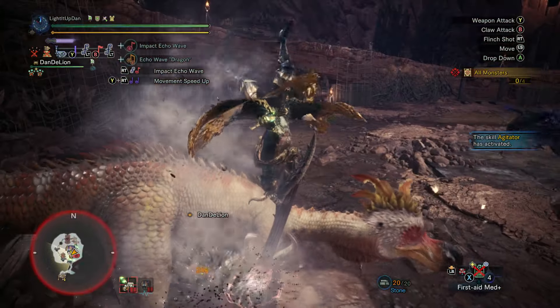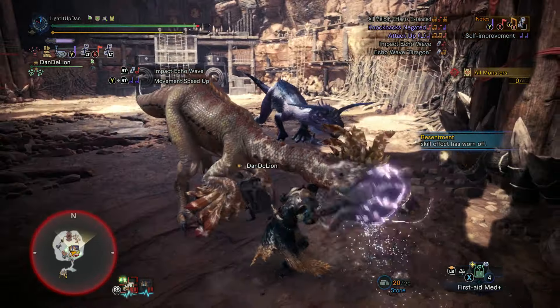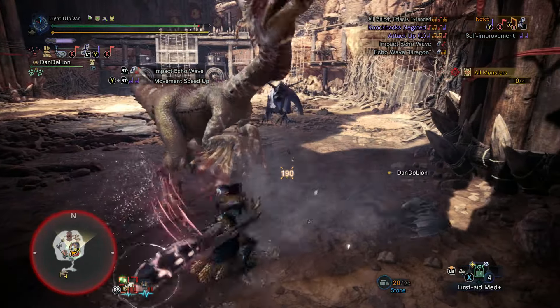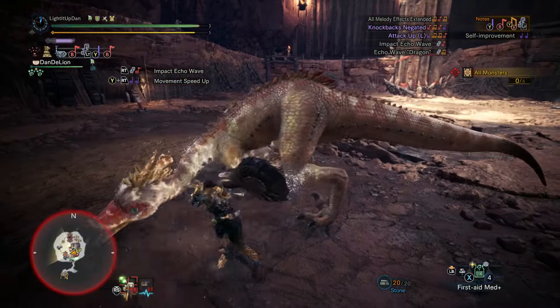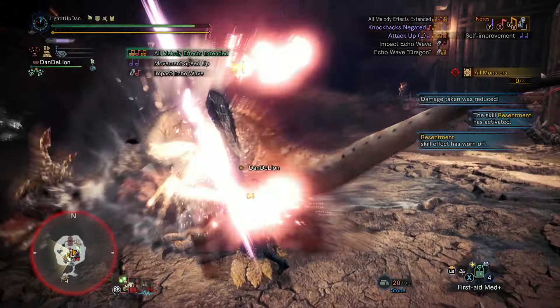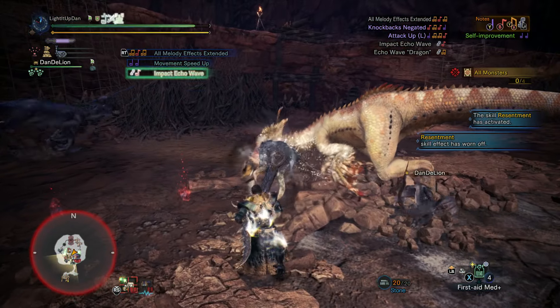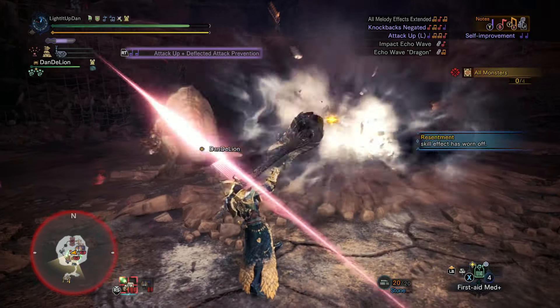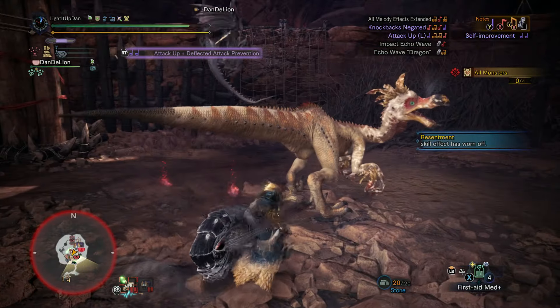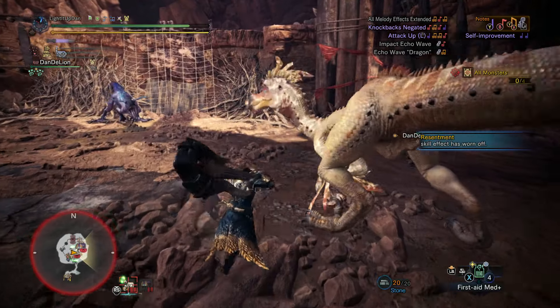A phenomenal weapon that allows you to perform support functions whilst still being a deadly offensive force. Every single weapon in Monster Hunter is intended for offensive use — for you to be getting stuck into the action and landing your attacks. This includes the hunting horn with its support functions. You're still intended to be in the fray, face to face, toe to toe, taking your giant set of bagpipes on the end of a massive mace, smashing monsters right in the dick.